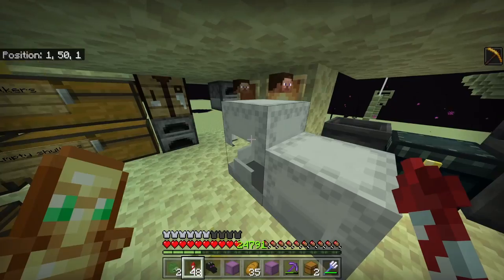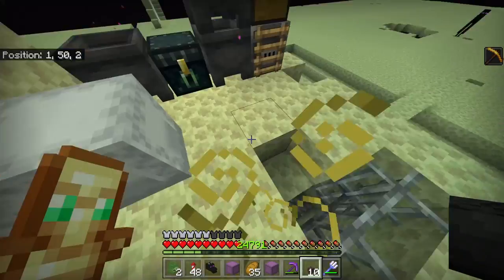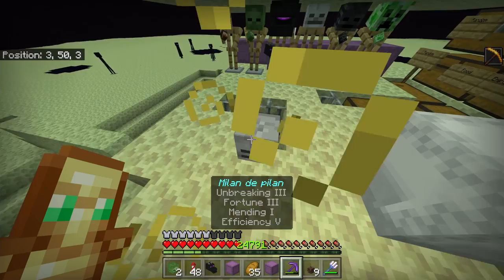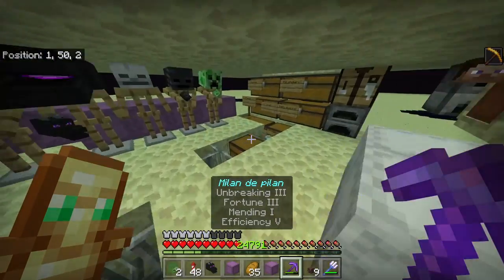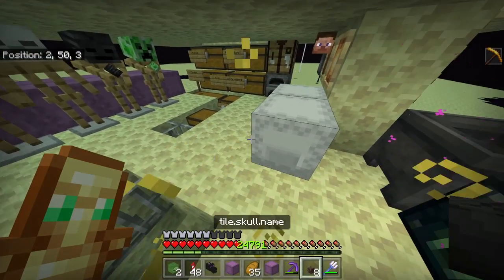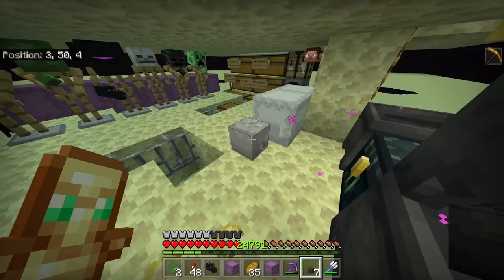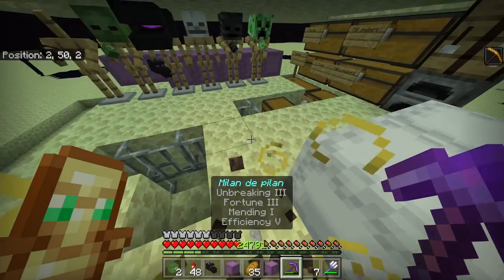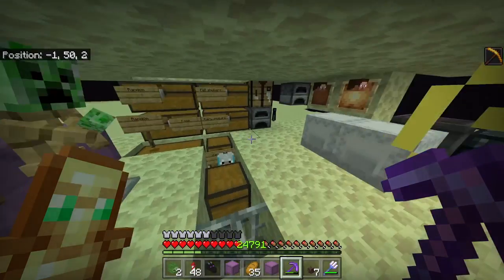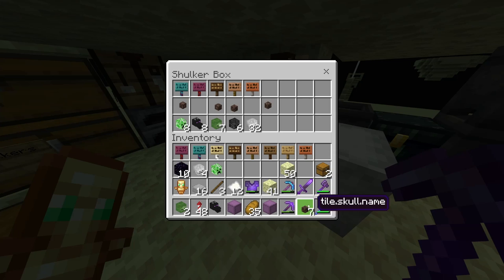One thing I do want to show you is these ones right here are wither skulls. But if you do place them down on the floor, they actually turn into skeleton skulls. And you can obtain these ones, but you can't obtain anything else, just the skeleton skulls. It's kind of weird how they change from wither skulls, as you can see in my hand, to literally skeleton skulls. And they all literally turn into skeleton skulls as well. The only way that we can physically keep them as these mob heads is keeping them in this kind of form.